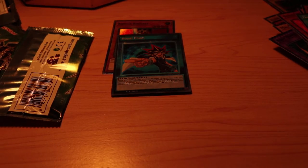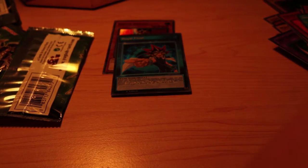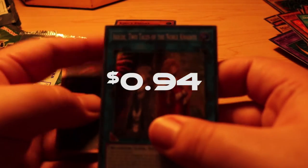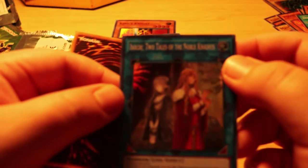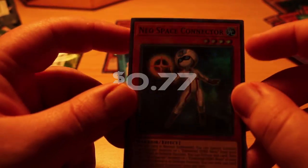Now let's do the Soul Fusion Special Edition. I'm really hoping for Neo Space Conductor. The packs fall out — alright, Neo Space Conductor, please! We got the two Tails of the Noble Knights, which is quite nice since I have a Noble Knight deck. And Neo Space Conductor — there we go, that's the card we wanted!